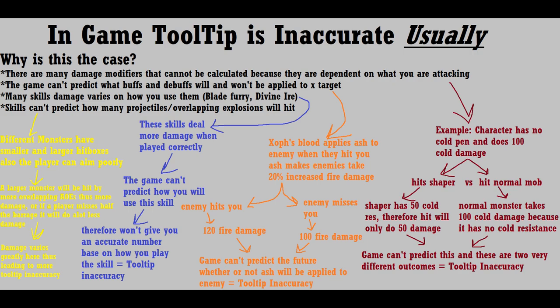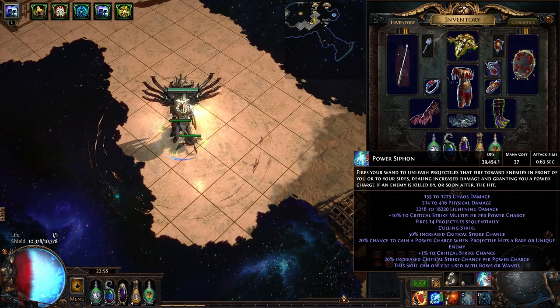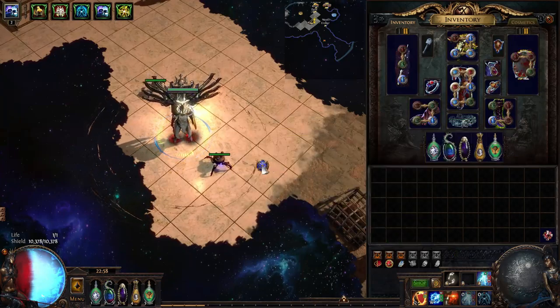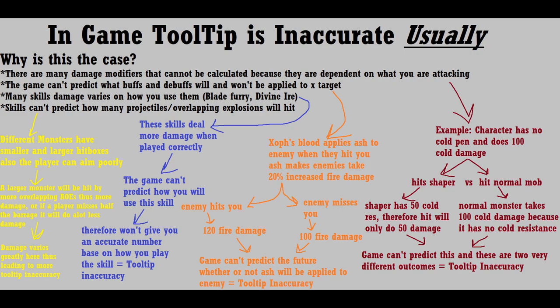Besides the unknowable, some damage effects are not even put into the tooltip calculation. For example, as a crit build who uses a diamond flask, the flask greatly increases crit chance and therefore damage, but the game hasn't been programmed to calculate the tooltip based on that higher crit chance. The game engine has to continually run calculations to print your tooltip damage, and GGG has likely made the decision to avoid spending additional computing power on tooltip accuracy to help the game run more efficiently. However, tooltip is still useful as a litmus test when choosing between two support gems or two items — simply swapping each and checking the tooltip gives a fairly accurate measurement of which does more damage. Ultimately, you can get an accurate number by using Path of Building, but I often prefer going in-game and testing my damage against a familiar boss.